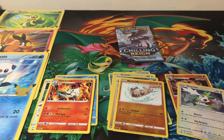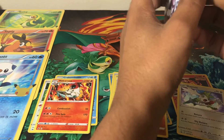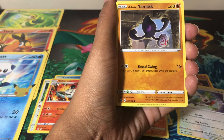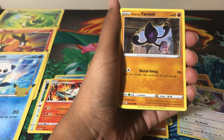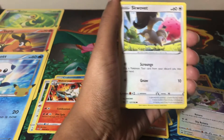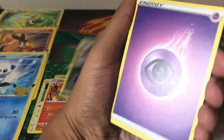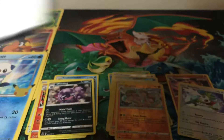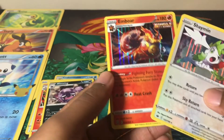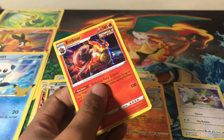It doesn't look like we're getting much luck today, and now we have our last pack — hopefully some last-pack magic like in our last video. From the final pack: Shupit, Squovit, Spheal, reverse holo Dubtrio which is a rare, and a non-holographic Wheezing. So no big luck today, but I did pull cards I didn't have — the holographic Inboard from Battle Styles and the holographic Shaman from Chilling Reign, so I can't complain too much.